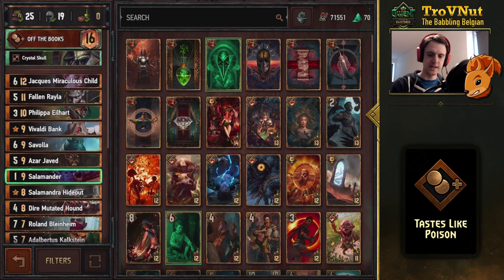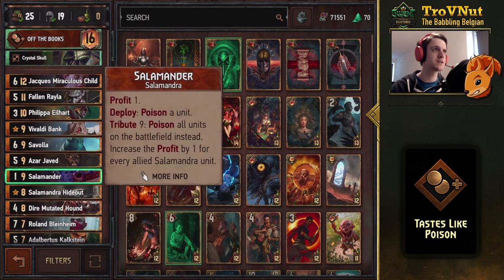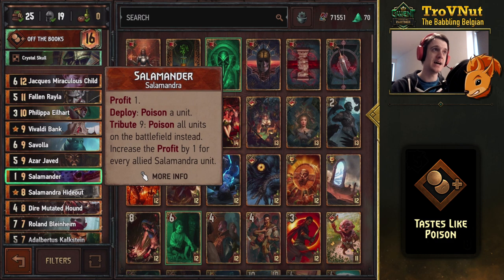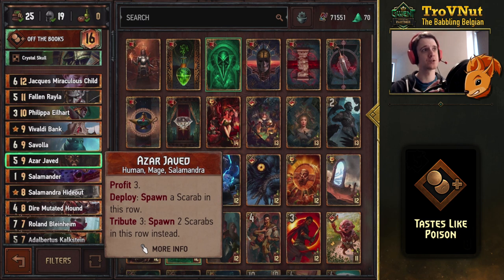If you combine that with a poison card from your hand, you can destroy any card in one go because you apply poison twice in the same turn. The Salamander itself gives you one profit — one coin — but it increases the profit by one for every Salamandra unit on your field. This card can easily give you enough coins to trigger its tribute ability, which poisons every single unit on the battlefield. If Roland Blindheim is active, you'll get a full purse again.